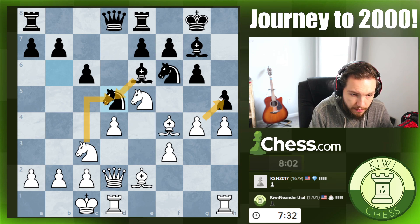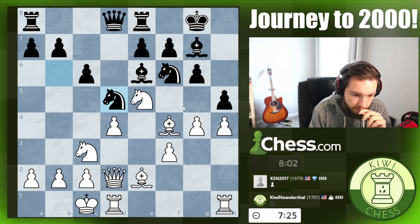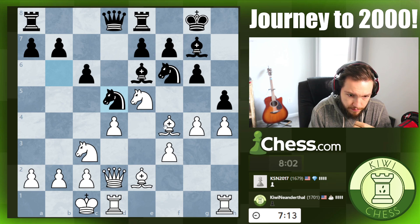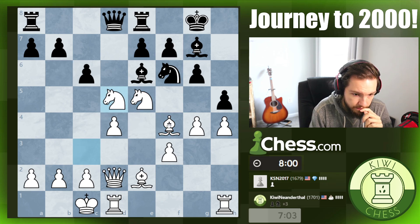So if I take, am I not just cracking everything open? Well, the problem is I'm absolutely not cracking everything open because his knight can recapture. So if I go here and he takes this, then I have to take with the pawn, otherwise my bishop hangs. So taking here seems like a remedy.